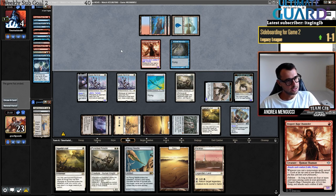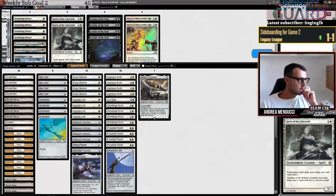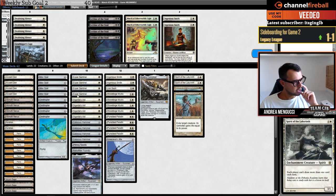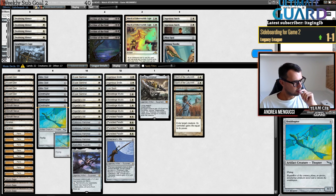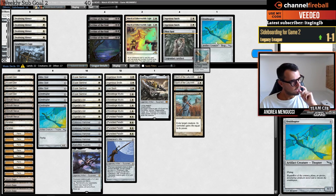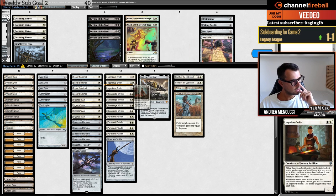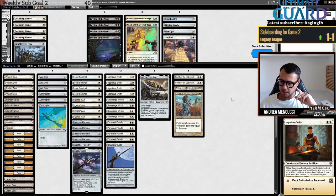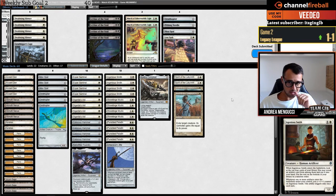For sideboarding I'll have Spirit of the Labyrinth and Plow. I already played this against basically the same deck earlier. I'll take in Kaldra Compleat — it's good in this matchup. Pithing Needle is bad. Maybe I still want some outs. Ingenious Smith might be a little bit too slow. Deck wins two-zero, two-zero! I'll be back for round number four.